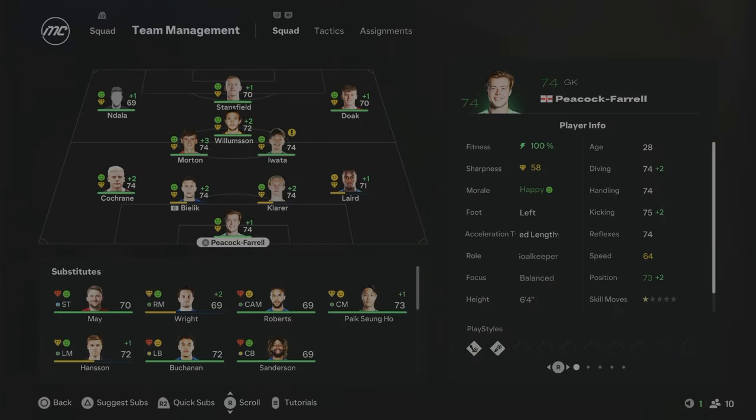For Season 2, I've changed the formation to a 4-3-3 attack. I really want to utilise Ben Doak and Ndala out on the wing, so I've pushed them further forward. Morton comes into the side, with Ndala and Doak on the wings and Stansfield up top. That front three is going to be really good - they're all youngsters. Stansfield is 22, Ben Doak and Ndala are both 19. I really think we've got a good chance of getting ourselves into the playoffs this season.